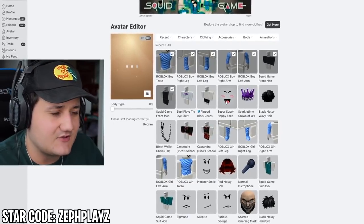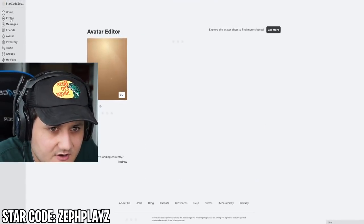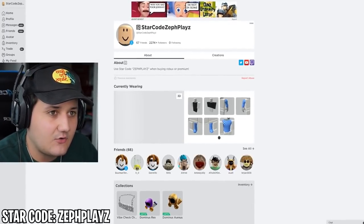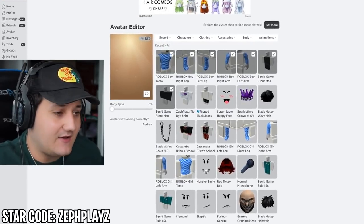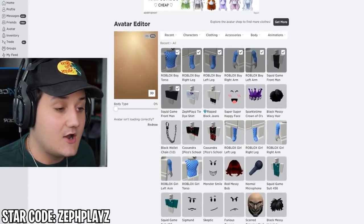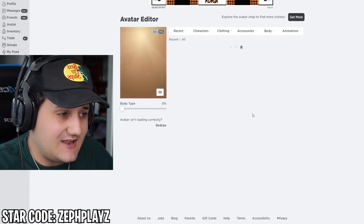Let's put on the pants and see how it looks. While waiting for things to load — fun fact, as I'm recording this, Facebook, WhatsApp, and Instagram are all being shut down right now. I was trying to go on Instagram earlier and couldn't. It's kind of crazy — apparently they just went down temporarily, not for good.